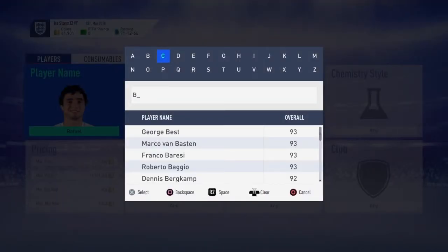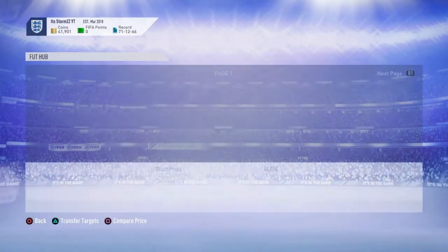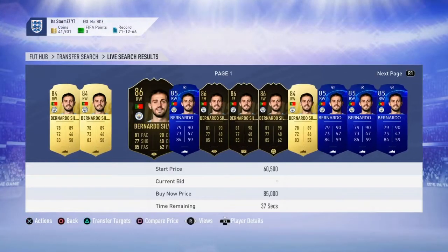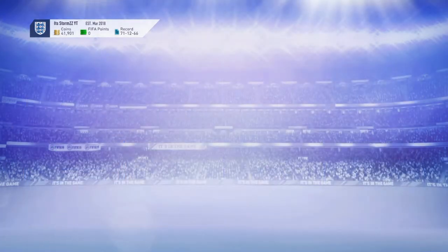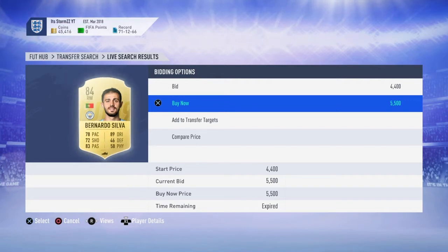Another sniping filter I think is a good idea is Bernardo Silva non-special gold. He's currently going for about 7K. Let me double check - 6.9, possibly 6.6... it keeps going down. I thought it was about 7K earlier - that would have been a sick snipe.